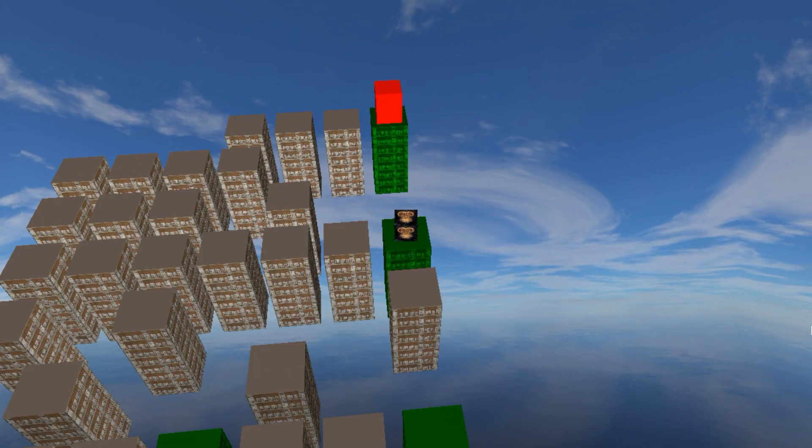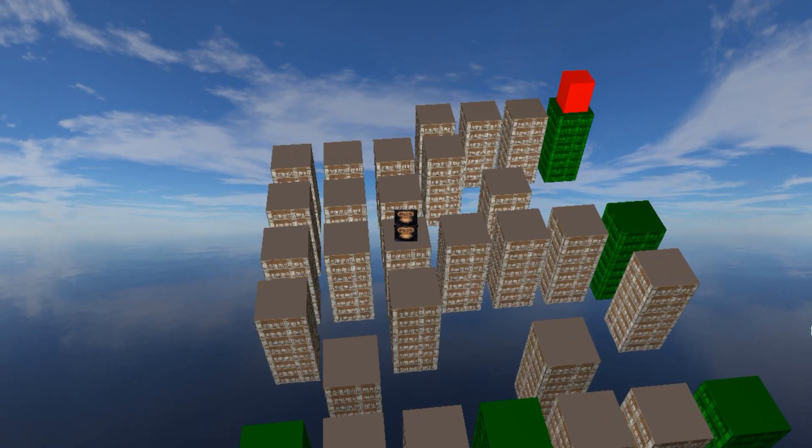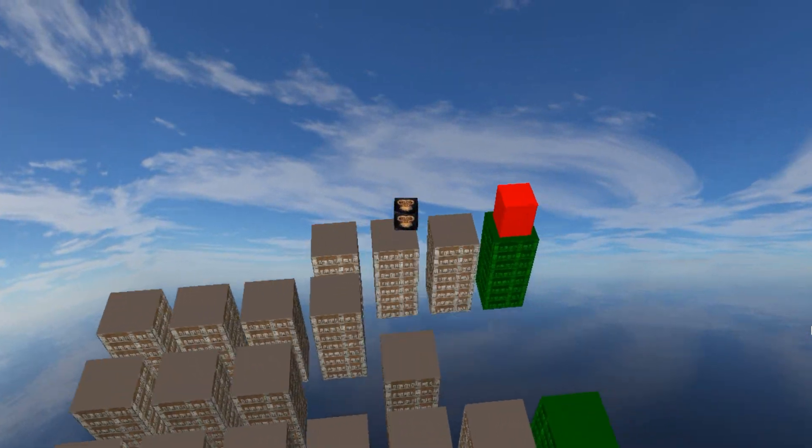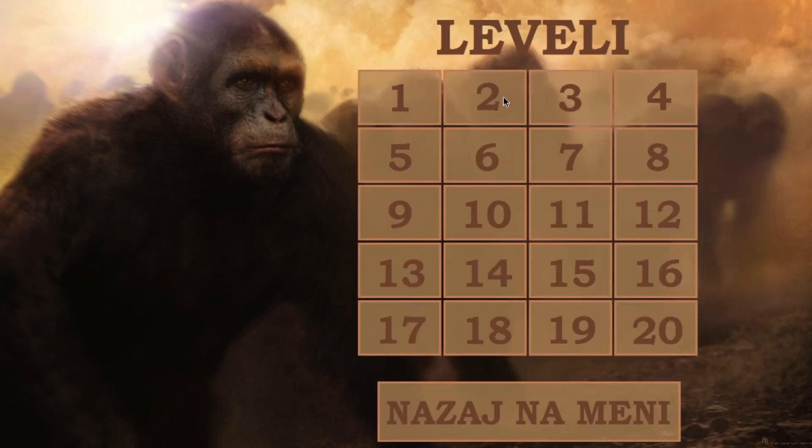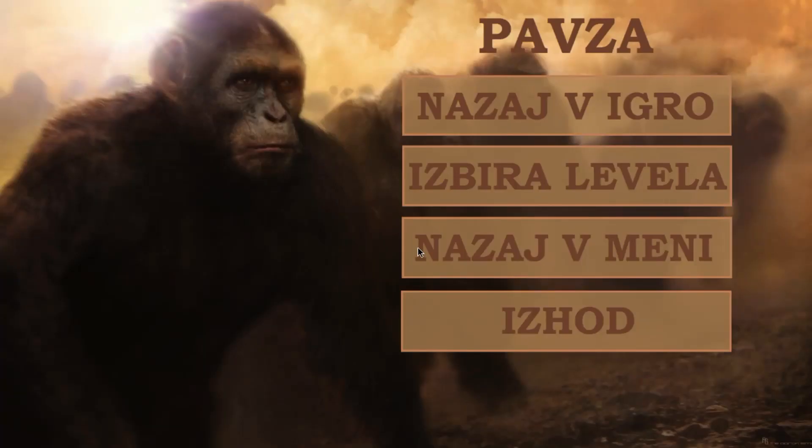After we get to the end, a screen will appear that will congratulate us and give us an option to repeat the current level or try the next one. We can also go back to the main menu or back to the level selector screen. The first button will repeat the level, the second one will go to the next one, the third one will go to the level selection screen, and the fourth one will go back to the main menu.